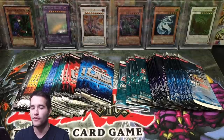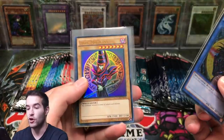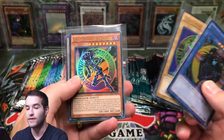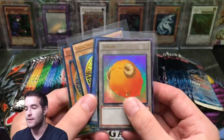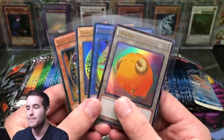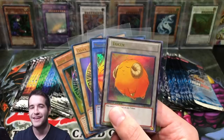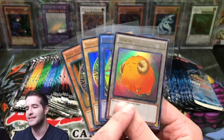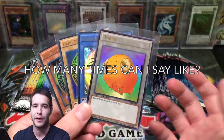But before we get started, the giveaway for this video. I'll be giving away a Magician of Black Chaos, Dark Magician, and Dark Magician of Chaos — all from Yugi's Legendary Decks. And then a token, which is a Scapegoat token that, in near mint, the last I checked had a $20 sold listing on TCG Player. Why not give one away?